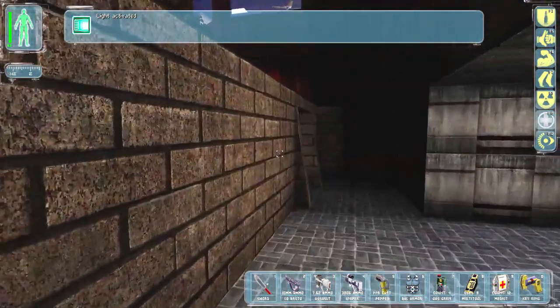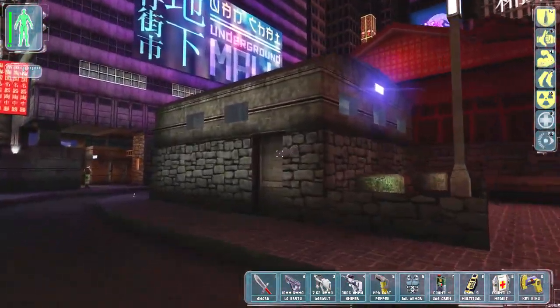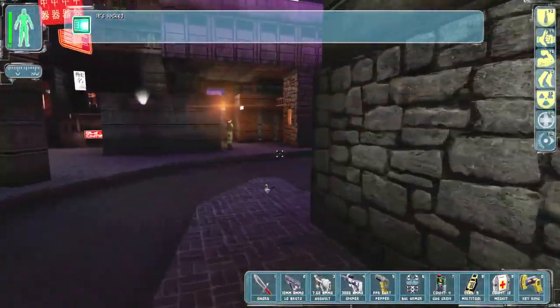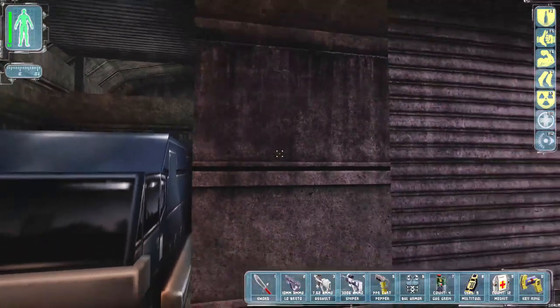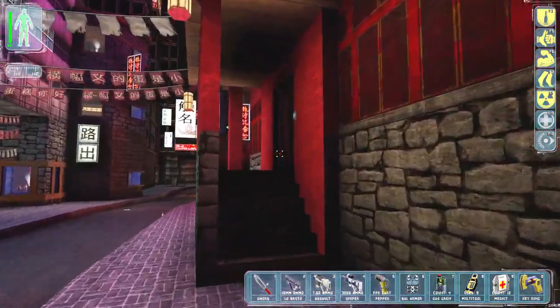Okay, this probably leads to a loading screen so we're not gonna go there. I'm pretty sure this building right here is actually where I'm supposed to be going. Is this the police? Oh no, right here — this is where we're supposed to go.